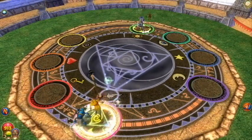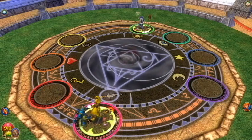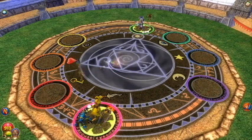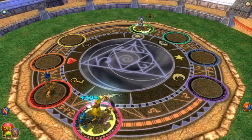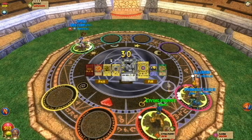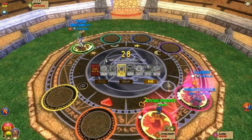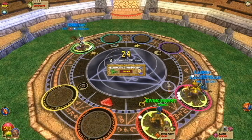So my strategy is basically save up Mythblade in foul. If they have a shield or if I think they might shield, I use Orthrus. If I don't, then I sometimes will go for Otomo Fury. She universal trapped from second, so that's kind of a dumb move.